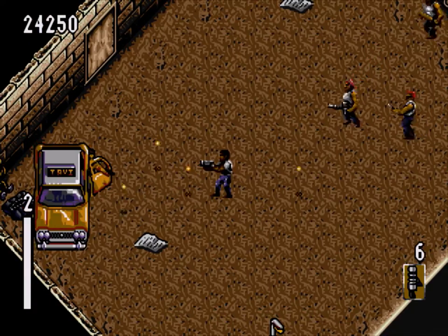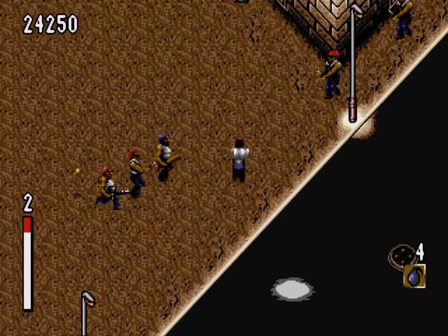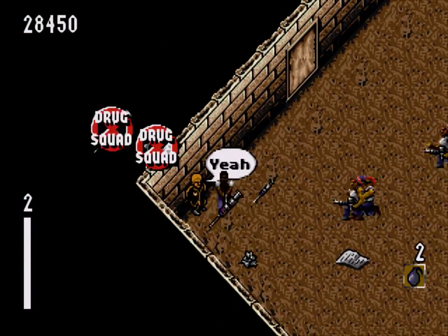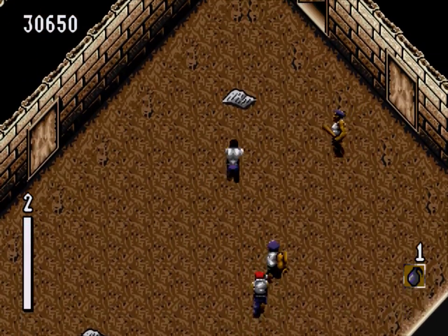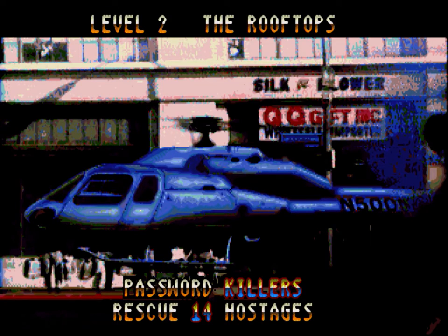Who have we got to rescue around here? Let's bomb you lot. Let's go to the exit. Level two — The Rooftops. Password is 'killers' — not surprising because that's probably who he hangs around with. And we've got 14 hostages to rescue. Let's get it on. I did actually have a go on this game earlier on and I could not get past this level, so we'll see if we can do it this time. There's just so much going on.